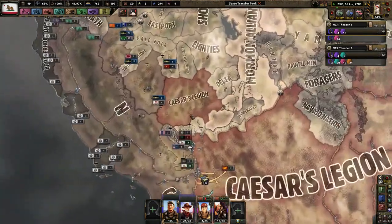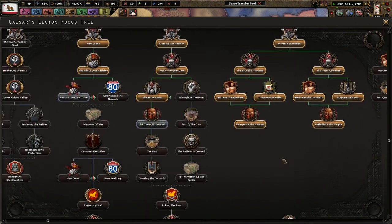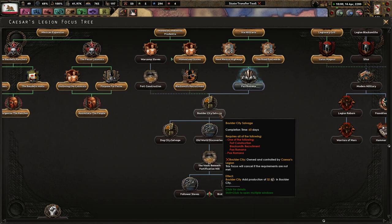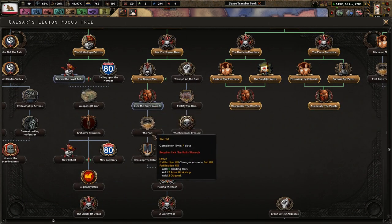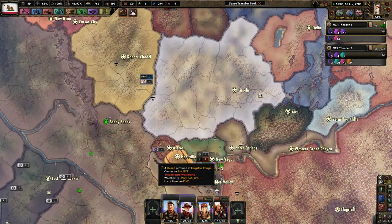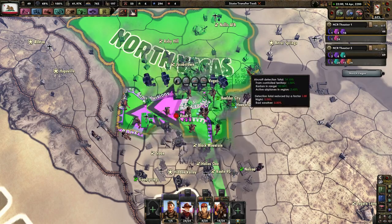It looks like only Caesar's Legion has the White Legs immediately bordering us, but we've got to keep an eye on what they're doing. What does Pax Romana do for them? More production efficiency cap, but they lose some manpower. They can't do Boulder City Salvage since they don't control that. They are still doing Lick the Bull's Wounds, as well as the Fort, and then taking over Tumblehome, which is one of my territories already — which is complete garbage. How is the Air Ward doing? We could use some more Air XP. We're doing some pretty good damage — not bad.